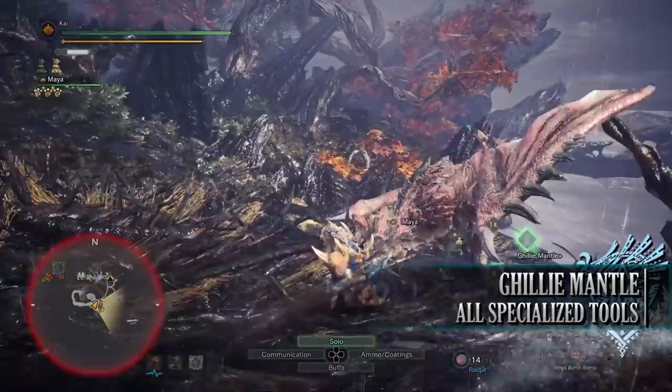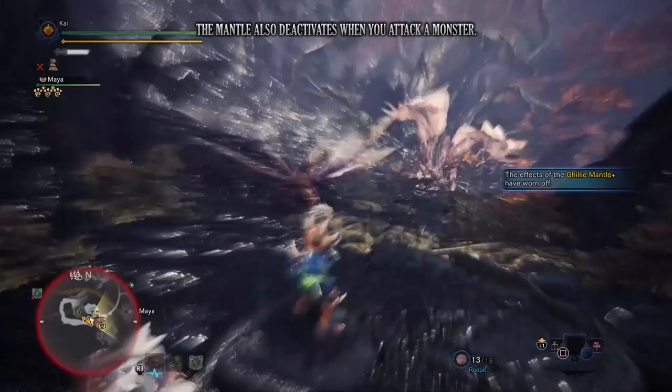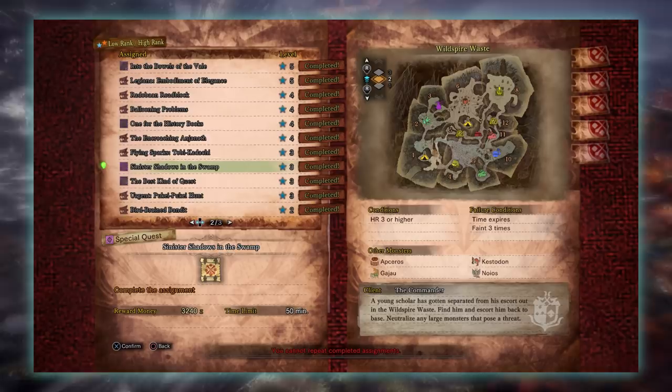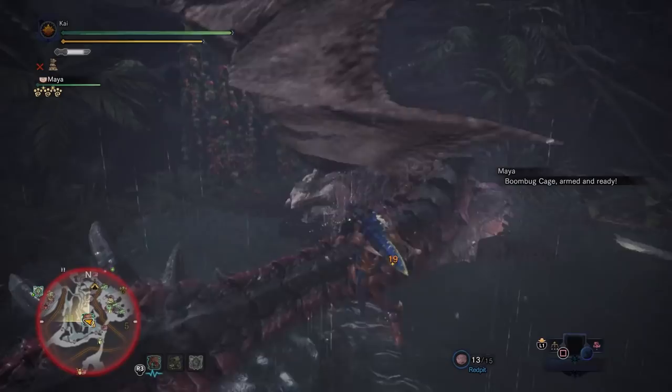The first mantle is the Ghillie Mantle. This is the first mantle you'll get and it allows you to conceal yourself from enemies — basically it is like a stealth mantle. While wearing this, as long as you don't touch a monster you should be free from any form of aggro, but as soon as you take damage the mantle effects will fade. The base version is gained by completing the assignment quest Sinister Shadow in the Swamp, a level 3 high rank quest with players taking on a Giratotus in the Wild Spire Waste. The upgrade is gained from the optional quest Ice Catch, a 1 star Master Ranked quest requiring Master Rank 2 or higher, which has players capturing a Beartotus in the Hoarfrost Reach.